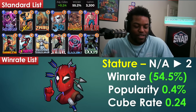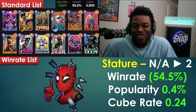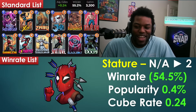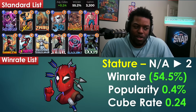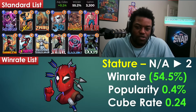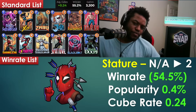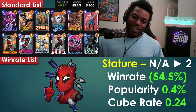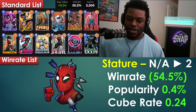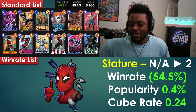Stature is back. There's essentially one dominant list in the data — no close second. Popularity isn't high, but it's performing well. Stature used to be the best deck in the game before some nerfs, including a Blackbolt nerf. Niko is a strong inclusion, and X-23 works as easy tech against Silver Samurai.